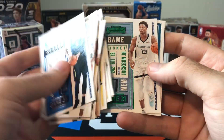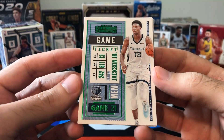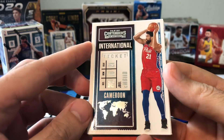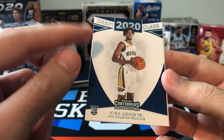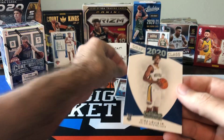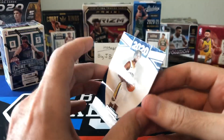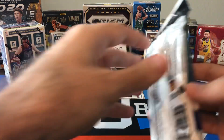Finally at least a parallel — a non-numbered green parallel. The purples are numbered to 25; greens are not numbered. Here's one of those international tickets — Joel Embiid, fresh out of the playoffs. And here's a draft class card: Kira Lewis Jr. — still trying to put this draft class set together. And here's a red international ticket: Goran Dragic from Slovenia. This is a 30-card insert set with the top 30 rookies — hopefully I can pull more to complete that set.